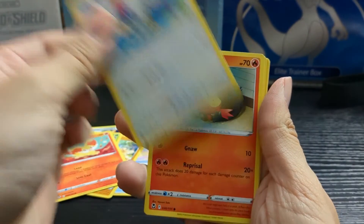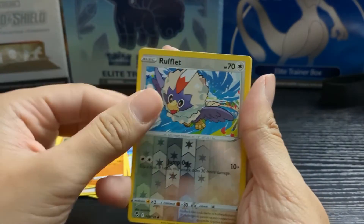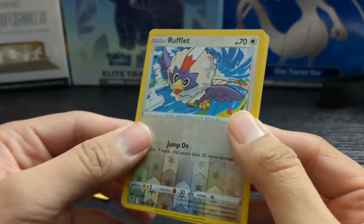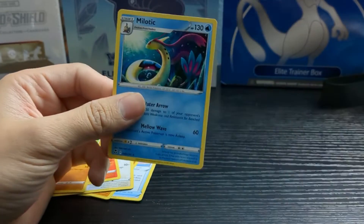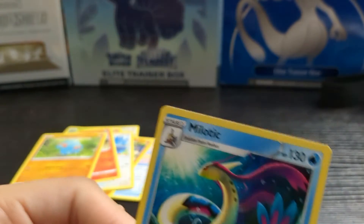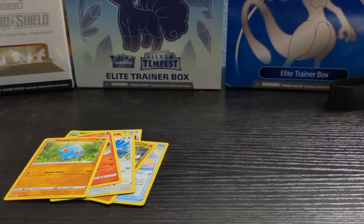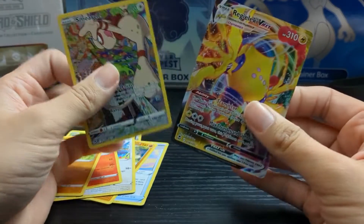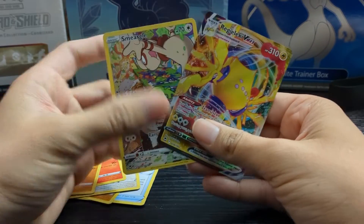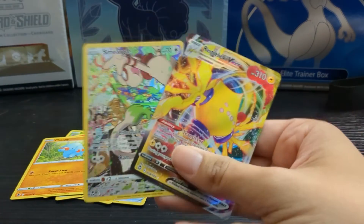We have a Ralts, a Litten, a Fennekin. Our reverse holo is a Ralts — not a bad looking card. Last card is a very nice-looking Milotic again — second time I've pulled a Milotic. Let's go ahead and show you the pulls for this one. Thanks for checking out the video — check out my TikTok at cryptotech86, and you guys have a great day!